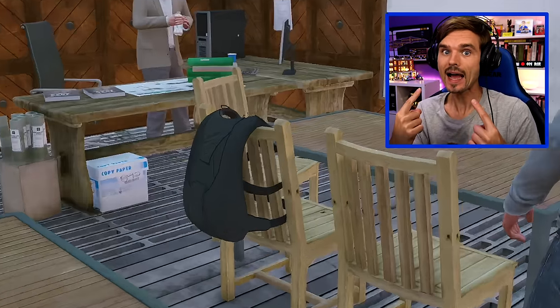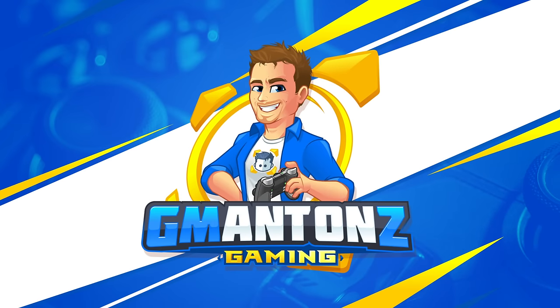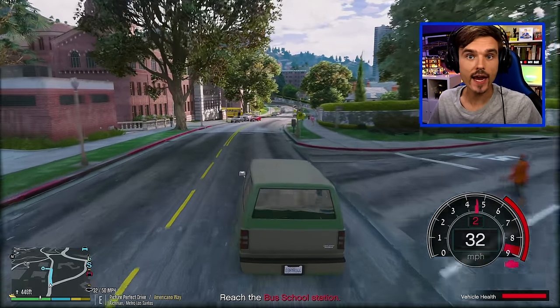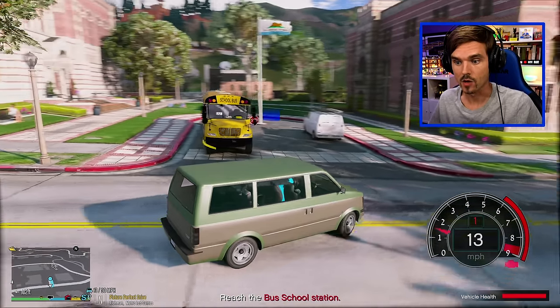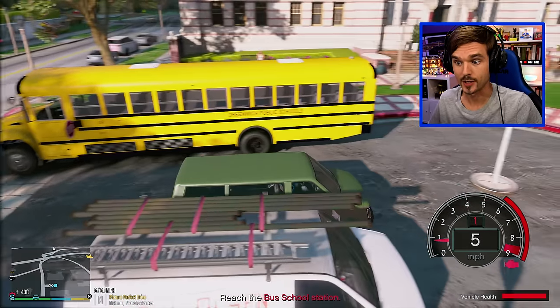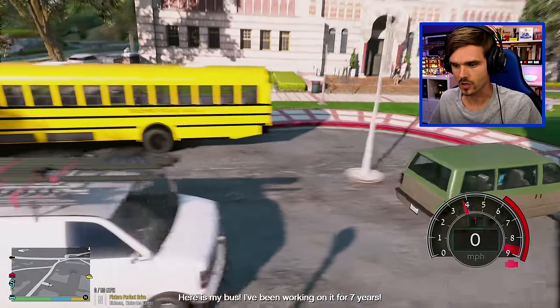Today we're going back to school and I am your school bus driver. Hey, what's going on? I'm Anton. Thank you for checking out this video. We are indeed going back to school today and I am going to be driving this right here - it's a big yellow school bus. It looks absolutely awesome and this thing is absolutely humongous as well. Let me go ahead and park up my vehicle. I guess this is the parking lot - I don't really think it's a great place to park the car.